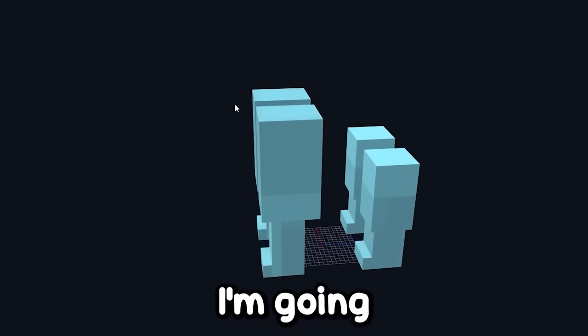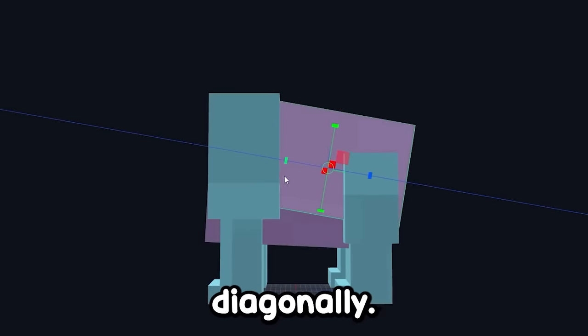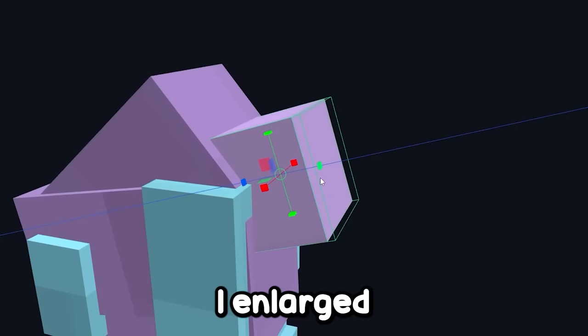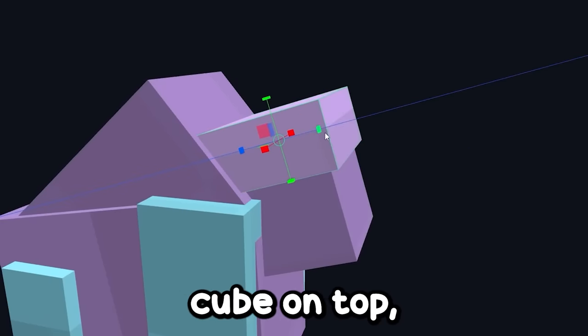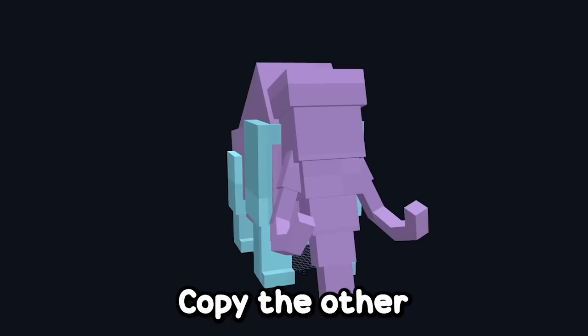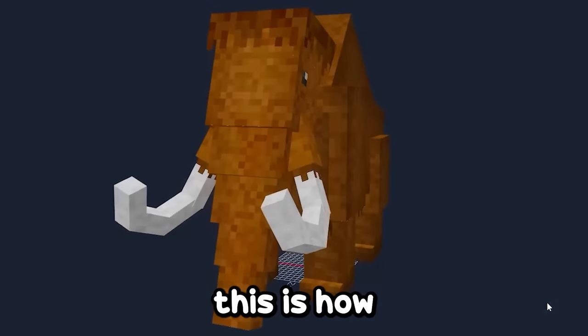We need to create its body and head. I'm going to stretch this cube, make another one diagonally, and another one higher up. Now it's starting to take on the mammoth shape. I enlarge the cube to create the head, make a smaller cube on top, and add the trunk. To complete the model, I need to make its two tusks. I add these, copy the other side. After creating the texture, this is how our mammoth looks.